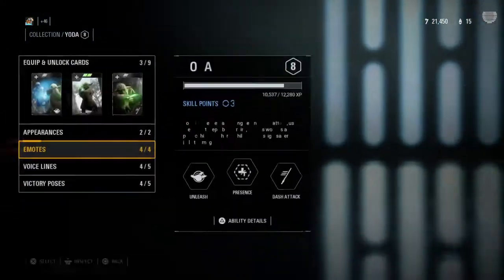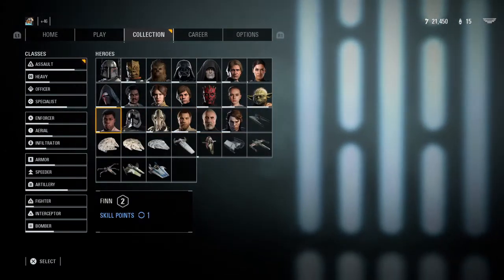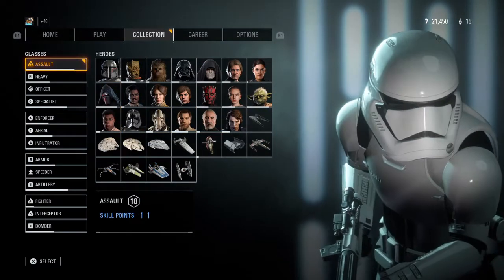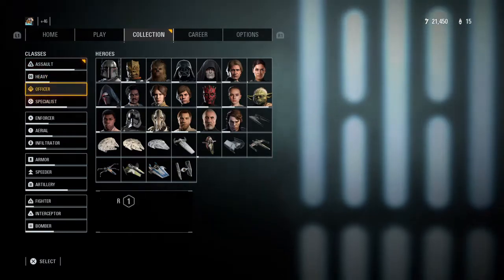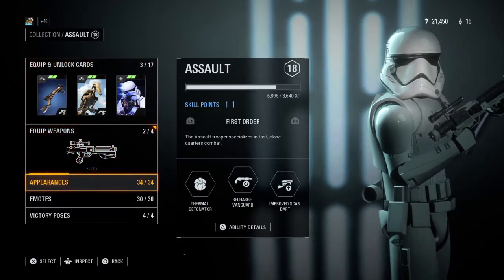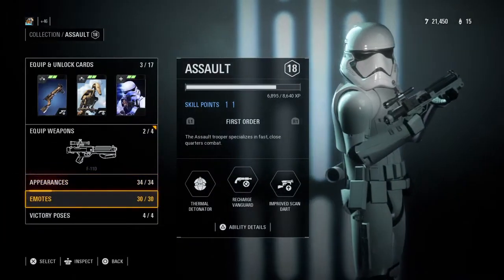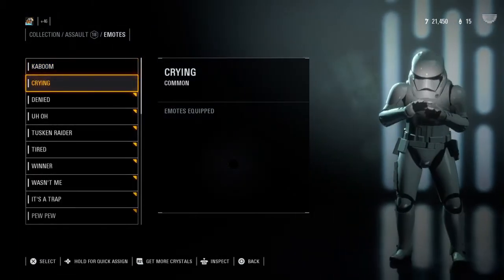You get all these emotes for every single character. And then you also get stuff for classes, like assault. Look — you get all 34 appearances for each one. You get all the emotes.